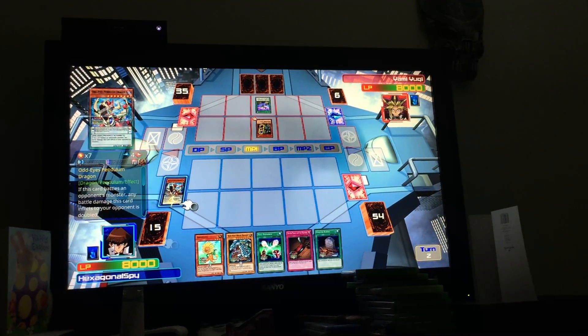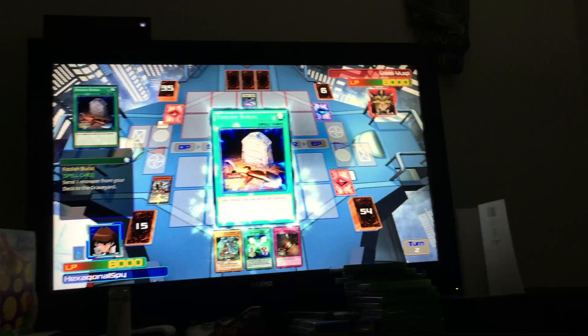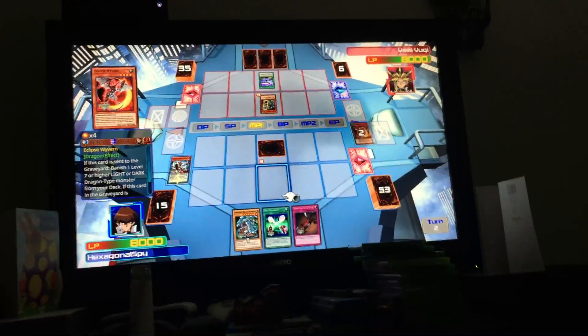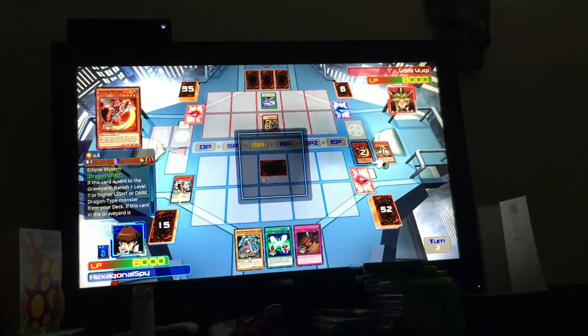I play Odd-Eyes Pendulum Dragon to the Pendulum Scale. I set this monster in defense mode, and then I'll activate Foolish Burial. I send Eclipse One into the graveyard, and when Eclipse One goes to the graveyard, I'm going to banish a level 5 or higher light or dark dragon monster that's in my deck.